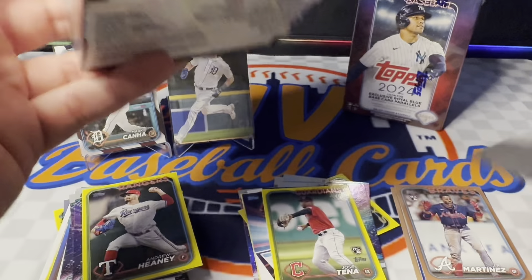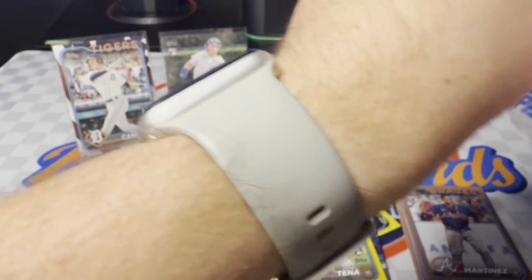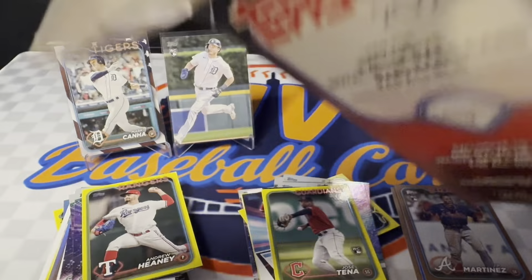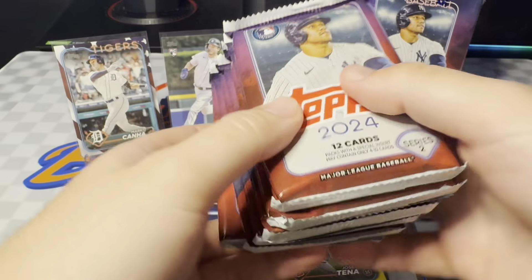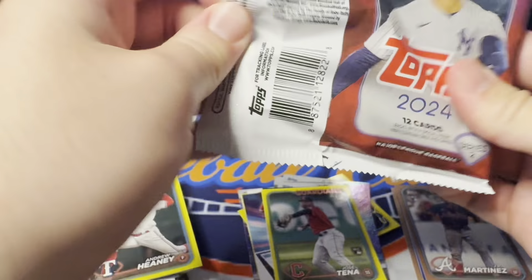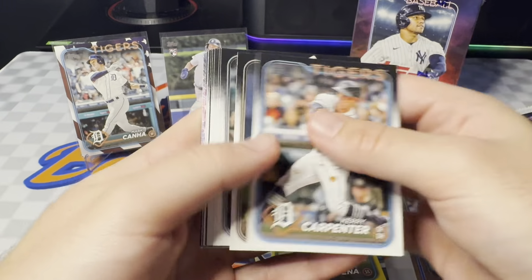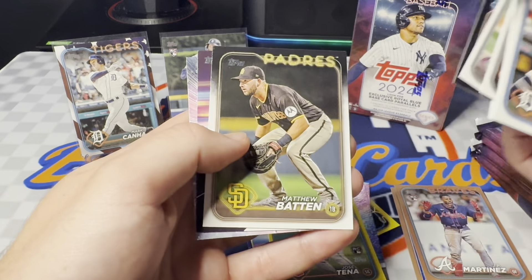The blasters have some work to do. I'm really going to be looking for that aqua out of here, and looking for maybe our first retail auto — we haven't hit any of those. We've gotten some in our jumbo boxes but definitely none at retail. I've seen people pull some nice black border autos of Orioles players, Junior Caminero, stuff like that. A golden mirror would be sweet, or a numbered holiday parallel. We went eight for eight on base holiday parallels in our last video with the blasters, so even just a numbered parallel would be awesome.